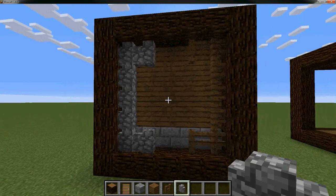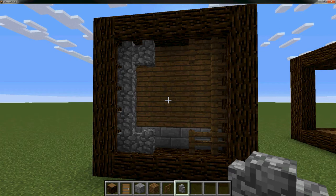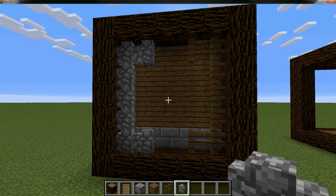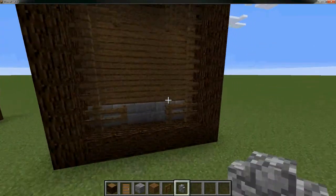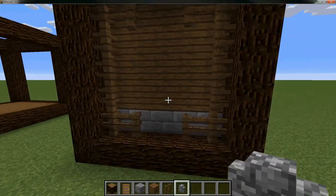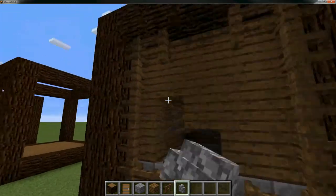Here you can do fences on the right — doesn't matter which type — and stone walls on the left. You can even do the mossy version if you really like it or want to add green to all the browns. It's a bit of a dark color combination — all the browns and grays. This block is pretty much the same square with fences around the center.